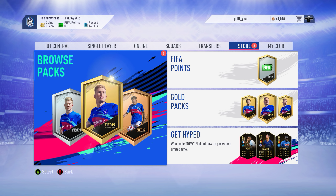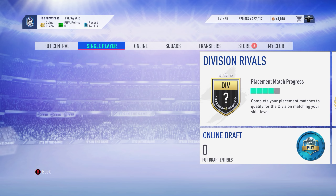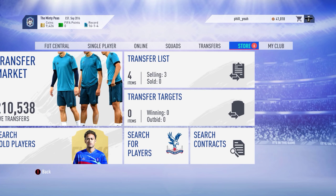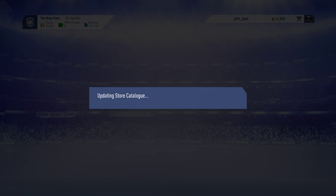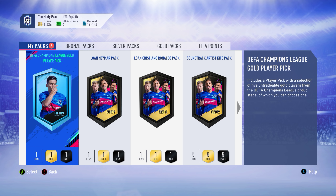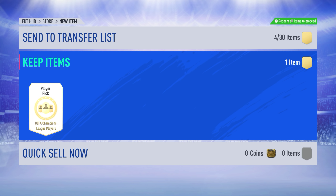Hello everybody and welcome back to FIFA 19 Ultimate Team. I was just logging in to play a few more single player games and try to get some more coins, and I noticed my store had six packs in it. I thought I might as well start recording so we can unpack these. One looks very interesting - I can get a Champions League player and pick from a selection of five untradeable gold players.